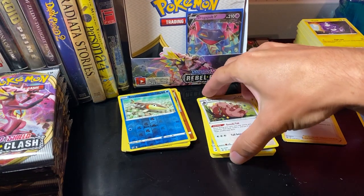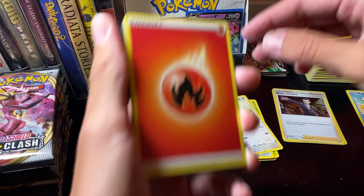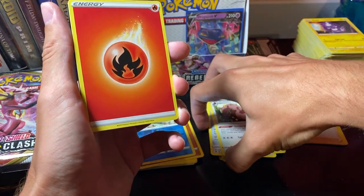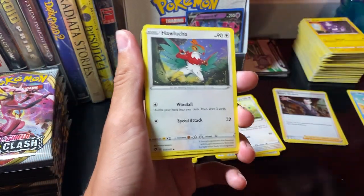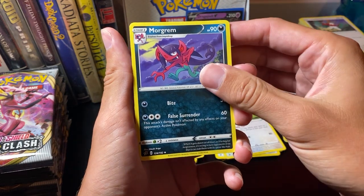Let me move these up a little — I don't want to bump the box every time I'm putting a rare down. Now everything's silly. Fire Energy, Hawlucha, Morgram. We've gotten a lot of these.